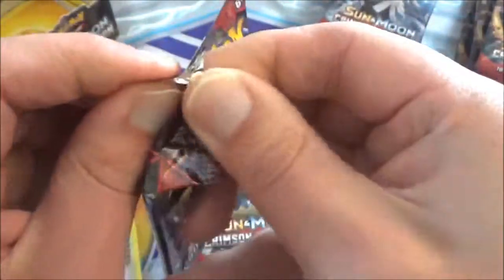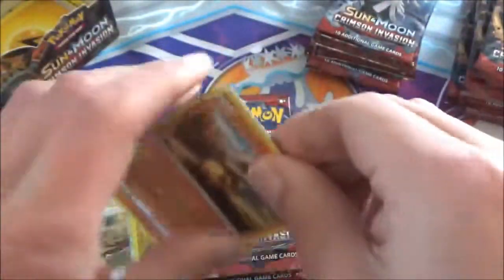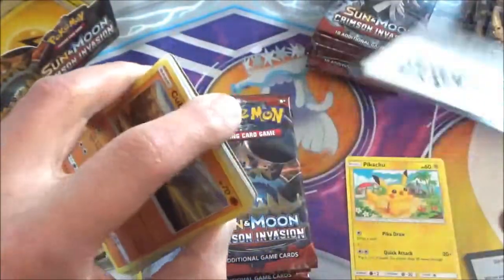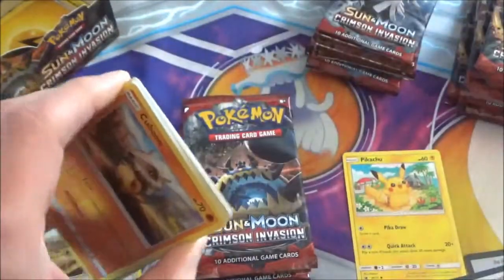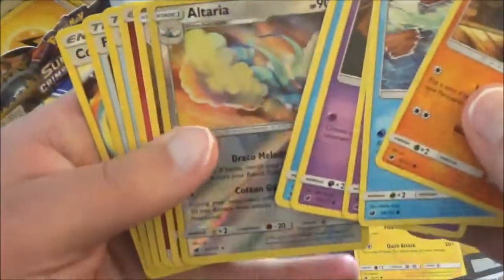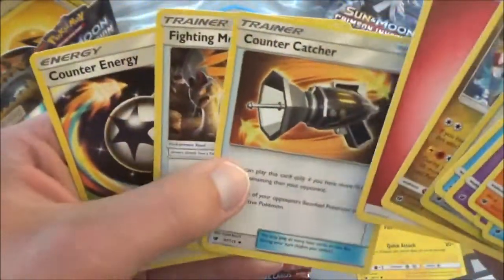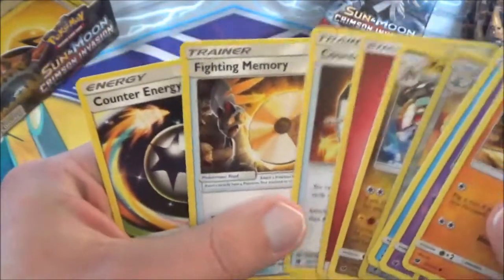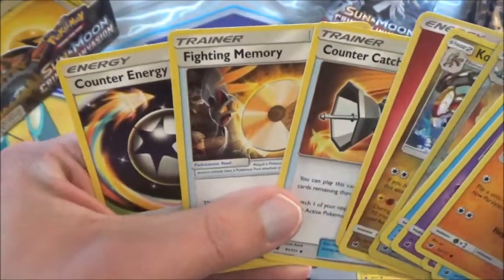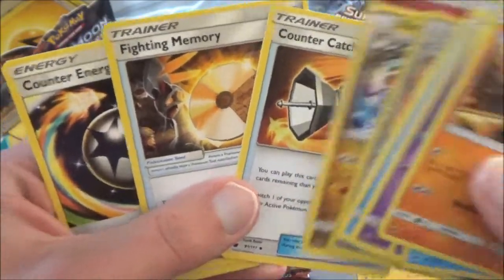Alright, next pack. Dream code this time, so we're just going to fan these guys out. We have Altaria as a Reverse Holo Rare. Cool. Kommo-o. And three trainers: Countercatcher, Fighting Memory — turning your Silvally into a Fighting Pokemon — and Counter Energy. So you have two counter cards there.